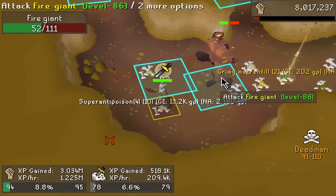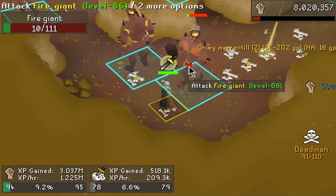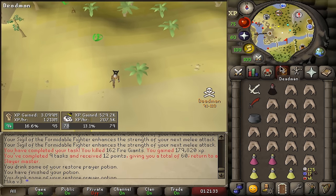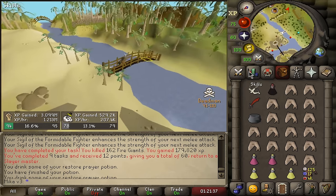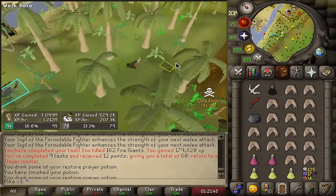Emblem tier 5 and super anti-poison. It does look like you can get tier 5 emblems from just about every monster, because I thought you would only get those from level 100+ mobs. I have now completed 9 tasks in a row, so it is time to start taking a task from Duradel. This will give me a little bit more points and I wouldn't mind a Gargoyle task — something that will make me a bunch of money.